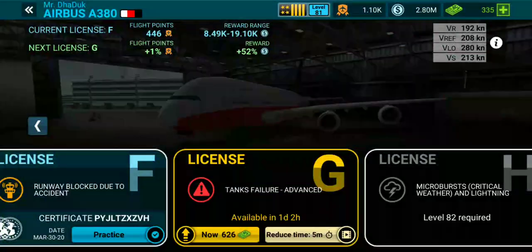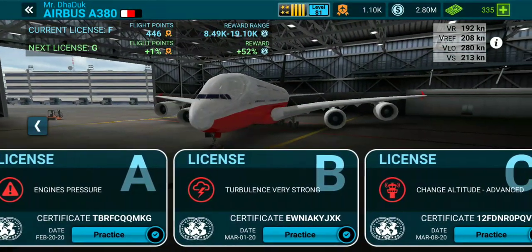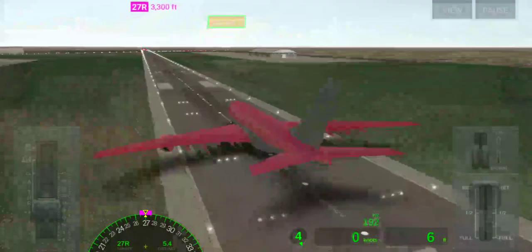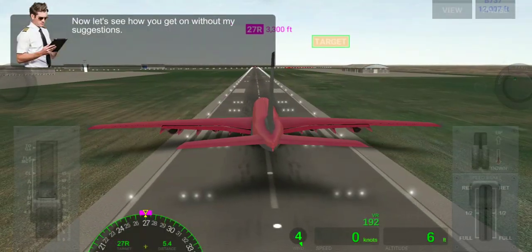Let's start with License A, B, and C of the Airbus A380. License A is engine pressure. Before starting, guys, please subscribe to my channel — I need my 1000 subscribers as soon as possible.